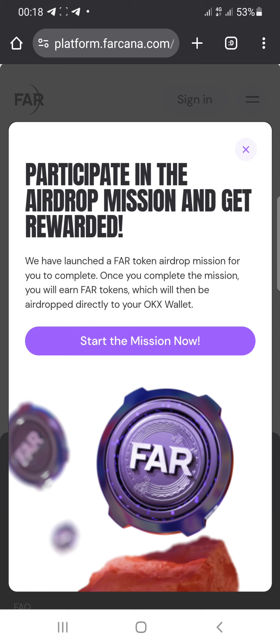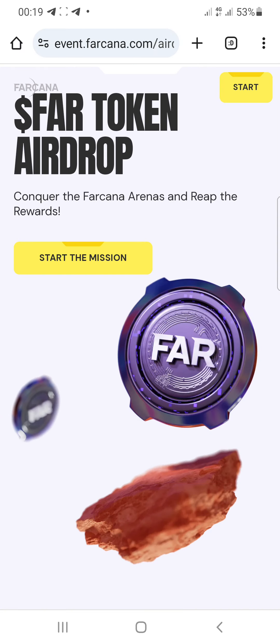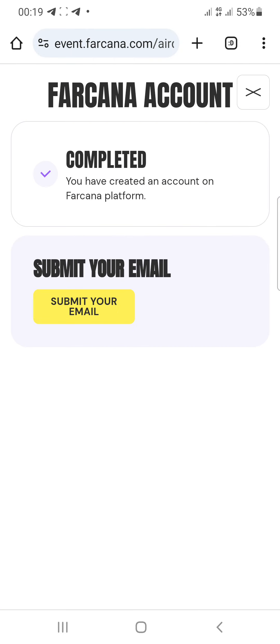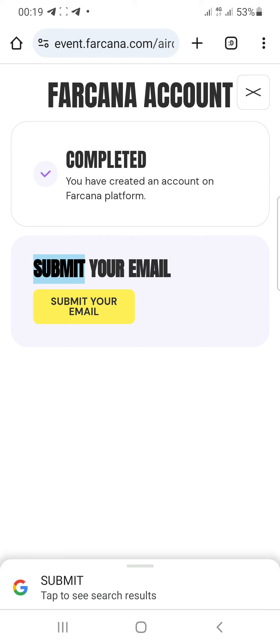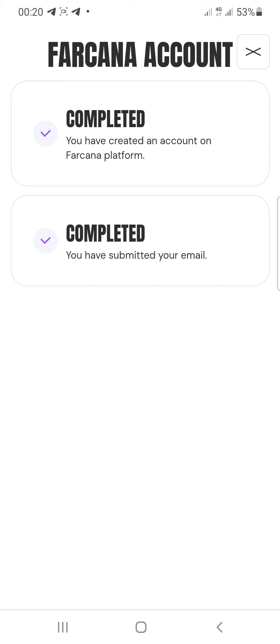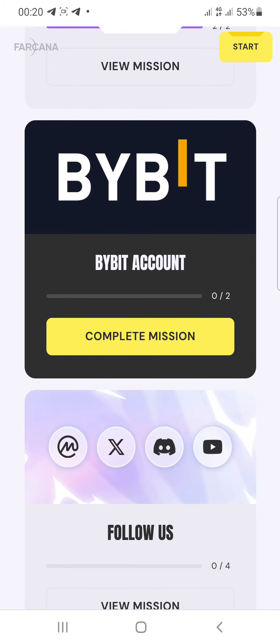Once you complete the mission, you earn FAR tokens which will be airdropped directly to your OKX wallet. Click the start mission button and let it load. Go back to the first task — you'll see it's completed. The next task asks you to submit your email used for signing up, so place that Google account email in the field, then click the button to mark it complete and go back to the home menu.